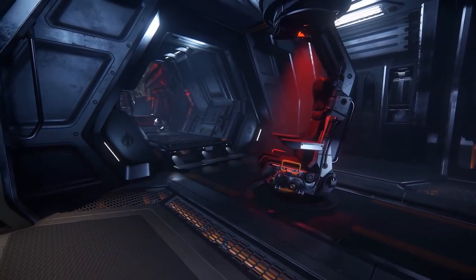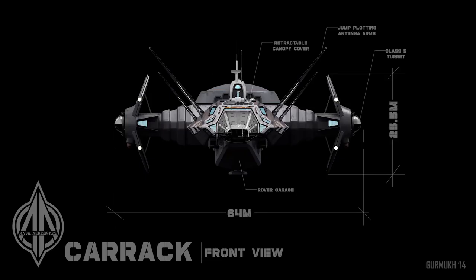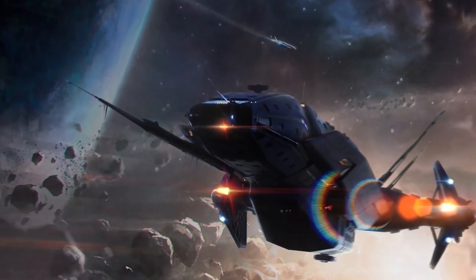Next in line is probably one of the most anticipated ships so far, and that's the Carrack — a deep space exploration ship. It comes with three modular bays. On day one they will just be cargo, but later on they will end up being different modules. It comes with quite an array of tools. Being an ex-military ship, it's quite capable of defending itself and putting out a good amount of firepower. It's a capital ship in size. It comes with a small dropship for planetary entry, a rover, small drones, repair bay, medical bay, star mapping station, and solar panels for self-sustaining deep space, long journeys.